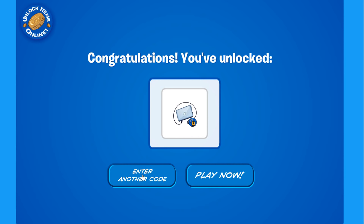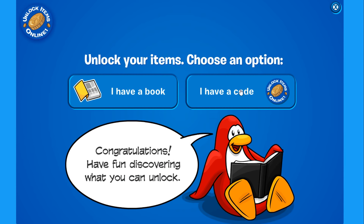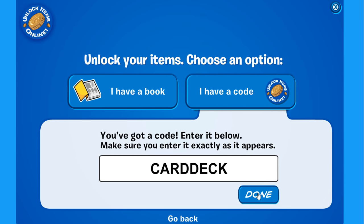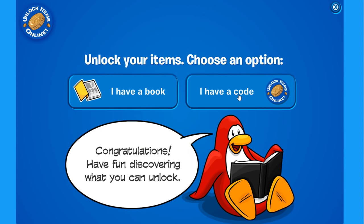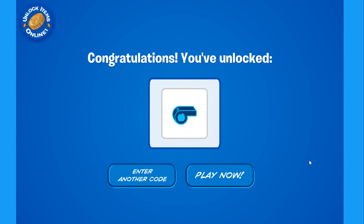Go again to 'I have a code' and write down 'CARDDECK', click done, and you unlock 5 different power cards to use on Card Jitsu. Really cool! And I saved the best for last — write down 'HIDDENPUFFLE', click done, and you unlock the Puffle Whistle. With this whistle you can call Flare, which is a very special elite puffle.